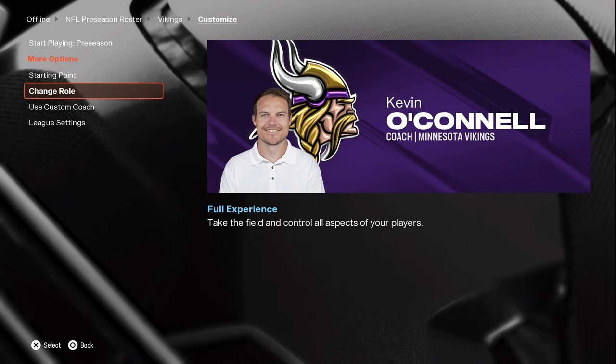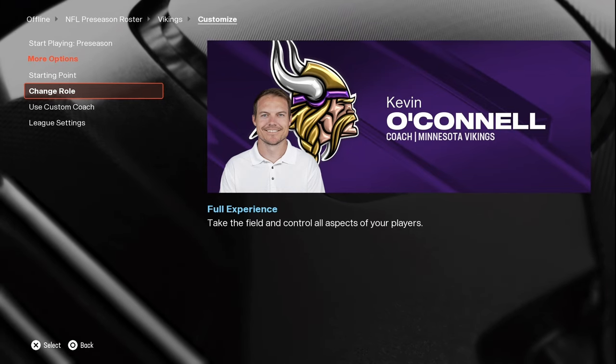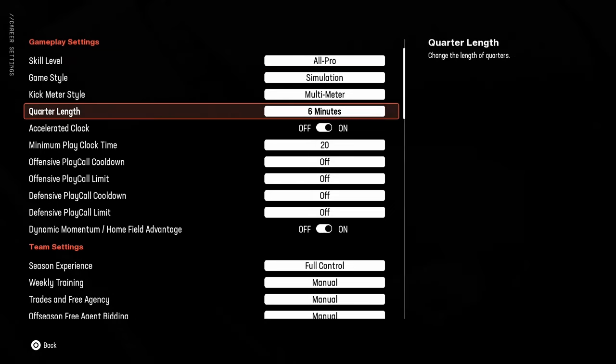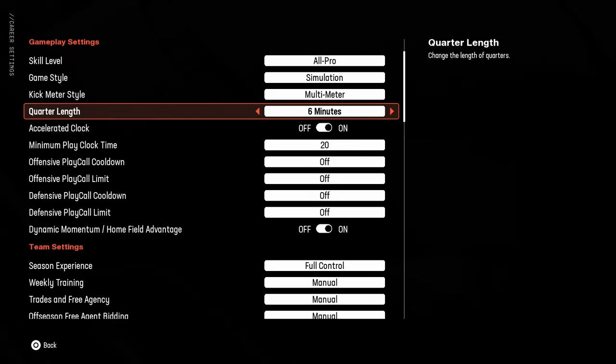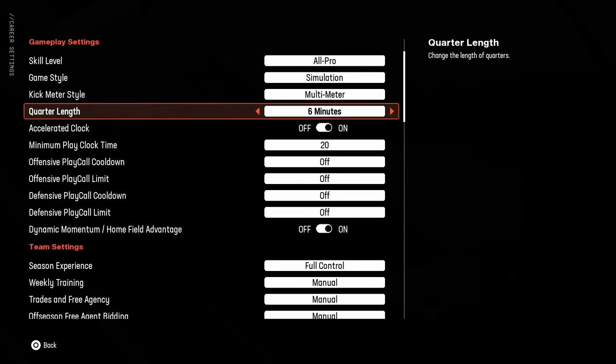League settings are very important, especially with how Madden works. You want to make sure these are set up properly to avoid any issues. This is all up to you — I have my own priorities when it comes to difficulty, quarter length, and runoff clock. If you want to know more, I do have a video about the sliders I've been using. Also note I only play CPU versus CPU, so if you're playing user versus CPU, my settings won't necessarily work for you.